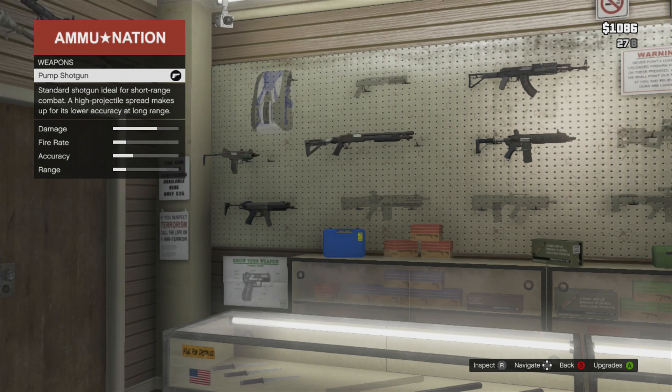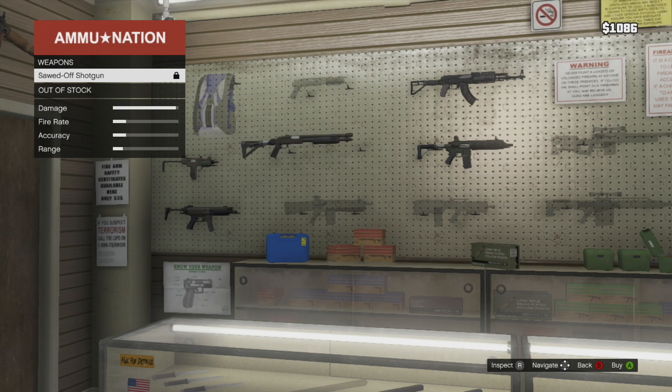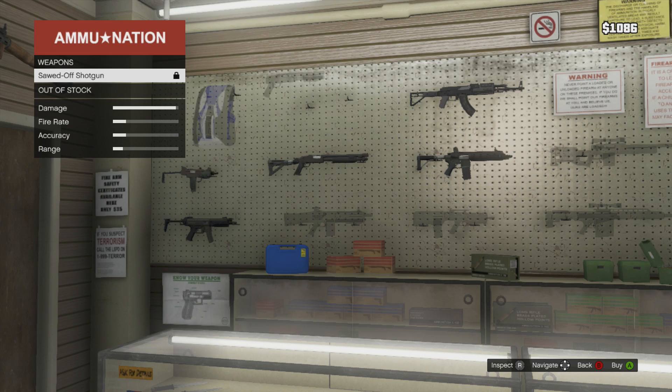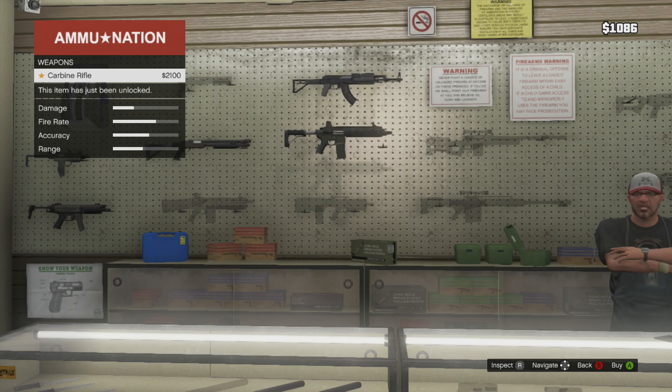This thing is badass. Normal shotgun — just a pump shotgun, great range but doesn't do that much damage, could be a little bit better. Sawed-off shotgun — don't have that yet either. Assault shotgun, advanced rifle, and the carbine rifle.